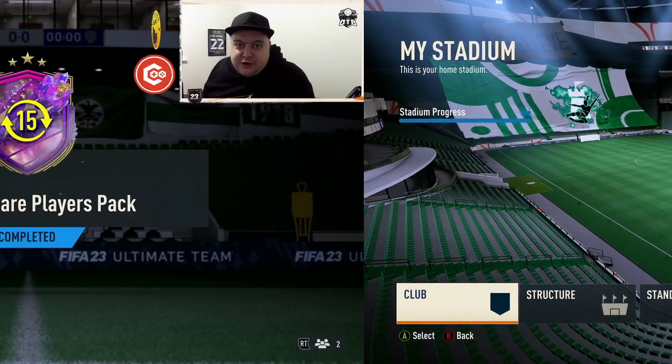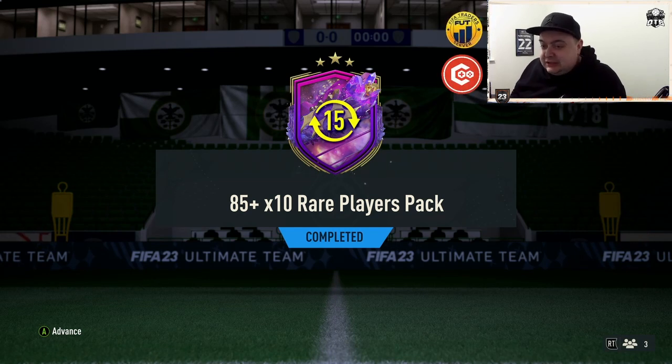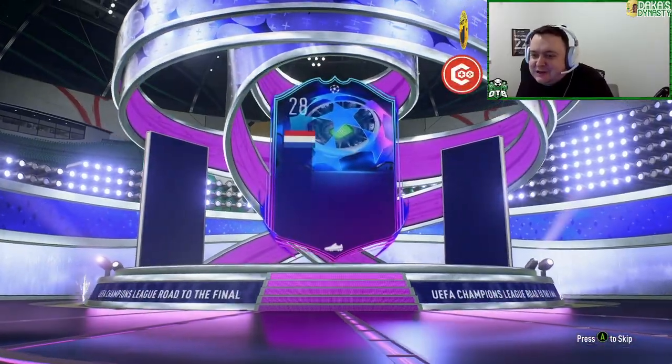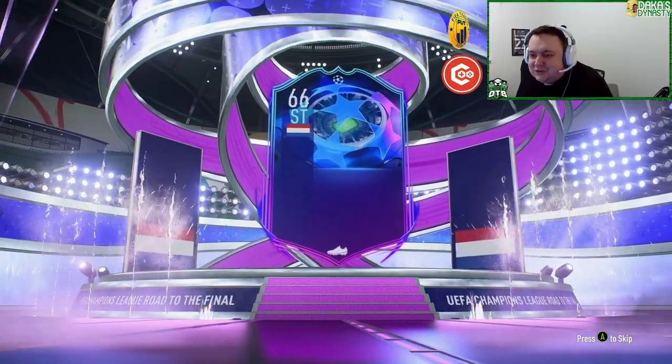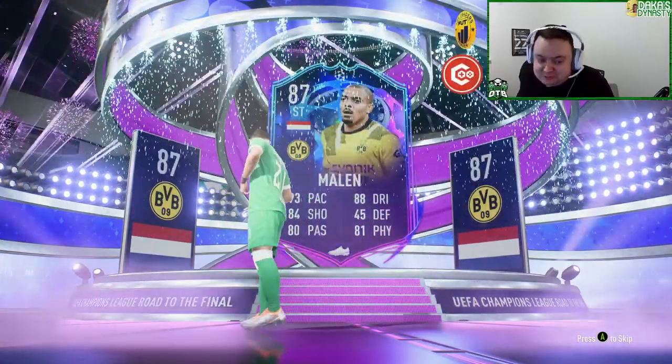First thing this week — I saved an 85 times 10, I don't know how I did it. I was desperate to open it but I thought I'd save it for the Road to the Final promo, hopefully get one of those decent cards. Here we go — we've got a Champions League one... Beef Dominio? Don't be ridiculous. Oh, Dutch striker — that's Donyell Malen! That's not actually a bad card. I don't know how far they'll go, but I'll use that.